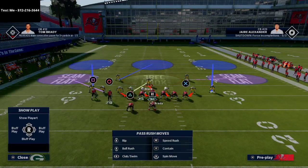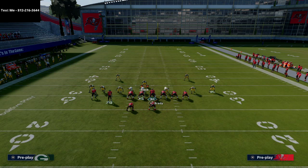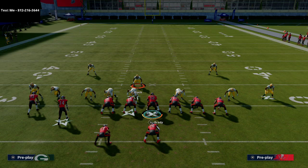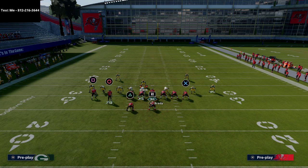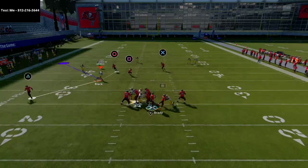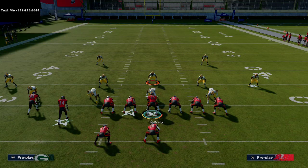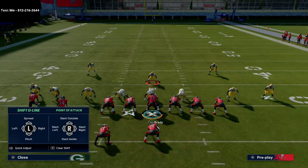In summary: you want to slide protect toward the side that the line shifts. If they shift their line to the left, you slide left; if they shift right, you slide right. Then block your fullback. You can also ID a linebacker, but just mess with it. As you can see, the left side pressure doesn't really come in and you get a good quality pocket with at least a little time to get the ball out against whatever they're running.